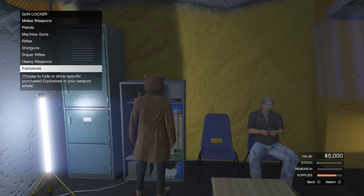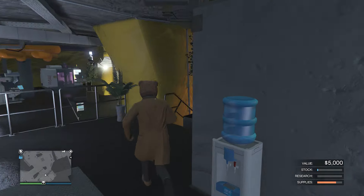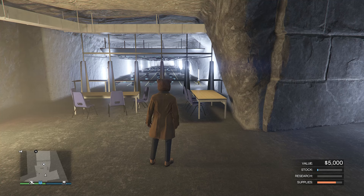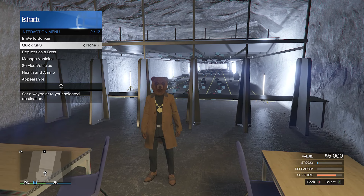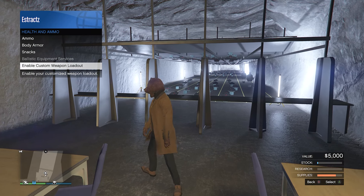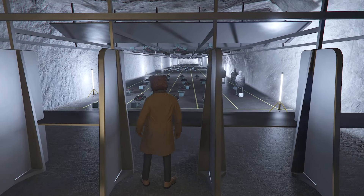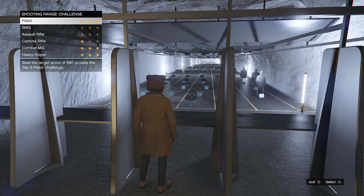When the tear gas is set to show and your minigun is set to show, you can then back out of your gun locker and go to the shooting range inside your bunker. After you make it to the gun range, pull up your interaction menu, go to health and ammo, and click on disable custom weapon loadout. When that is disabled, walk up to the shooting range, press right on the D-pad, and then press A on Xbox or X on PlayStation to use the shooting range, and it's going to show you the challenges.